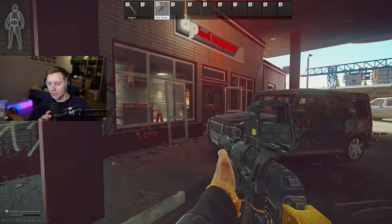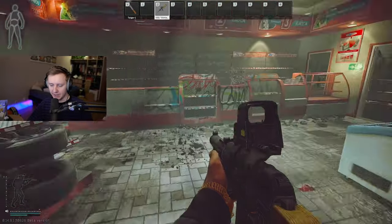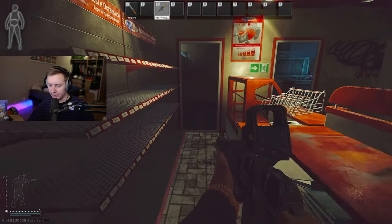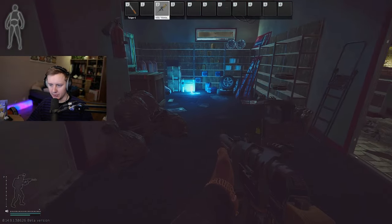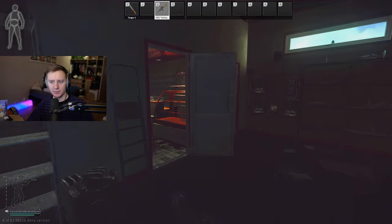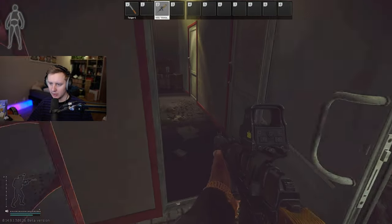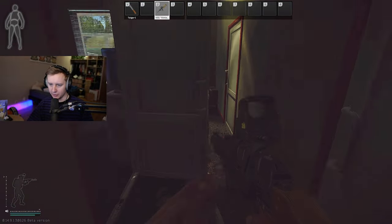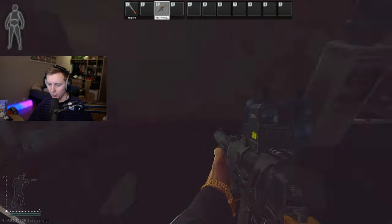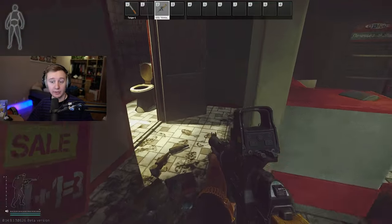The second place I would like to share is the new Gas Station. There are a couple of areas you should check — you should check behind the counter as it can spawn right here. It can also spawn in this room over here, and I think the last place you need to check is the hallway behind this door, as it can spawn in those areas as well. Looks like this time we don't have any, but keep checking those areas and eventually you should find one.